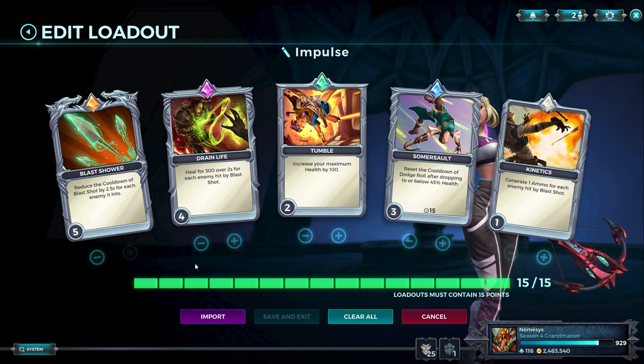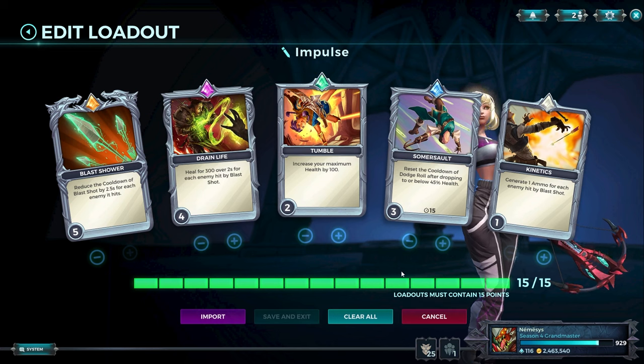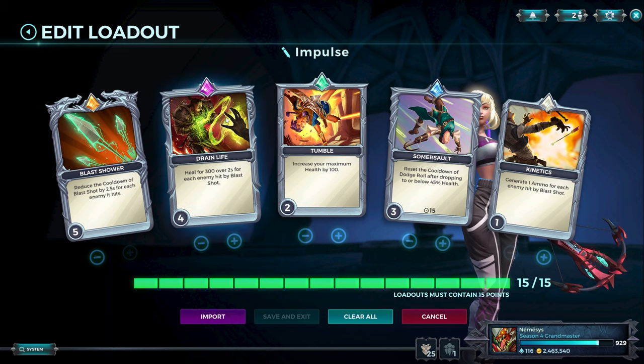Impulse loadout template — you could replace Kinetics with Quiver. You could argue that if you're pocketed by your support duo you want max HP and a filler card, but Cassie has to leave her support at some point — that's how you play efficiently. You're not anchored in one place like Octavia or Dredge or Betty. Being more independent with your own self-sustain is great. Tumble on 2 and Drain Life together is one of the magical number combos that gives you the most value from both cards, accounting for the healing/cauterize/HP math. Drain Life on a high level is broken early game when cauterize is weak, and when you do get hit by cauterize it's like dropping a point or two in those cards — so having overkill in those cards means later in the game the card is still good enough.